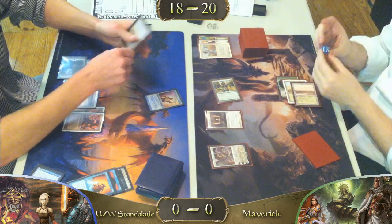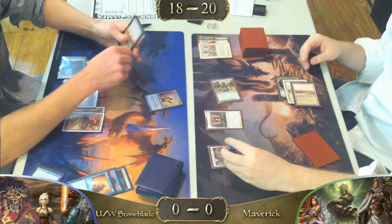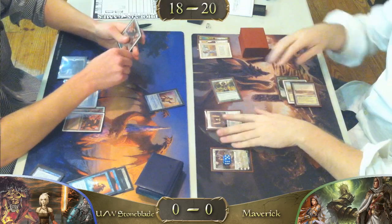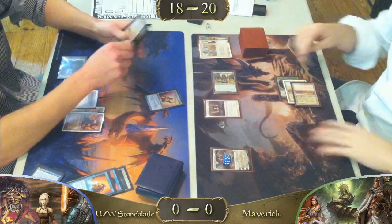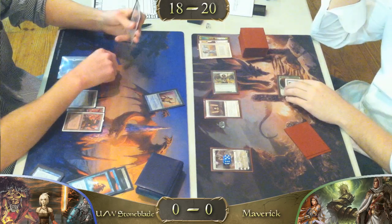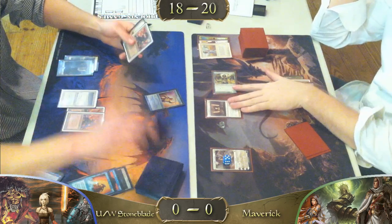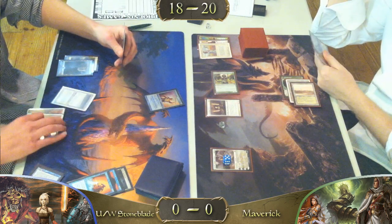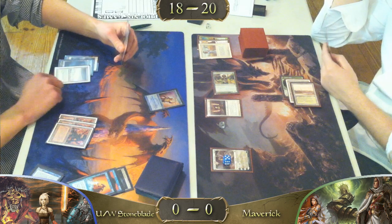Oh, there's an Elspeth. This game is going to end very quickly, I feel. Elspeth — arguably the best planeswalker, second only to Jace. Really I think the two teeter-totter for first and second. The nice thing about Elspeth is whenever it's between Jace and Elspeth one-on-one, Elspeth's always going to win. The plus-three flying is ridiculously good.